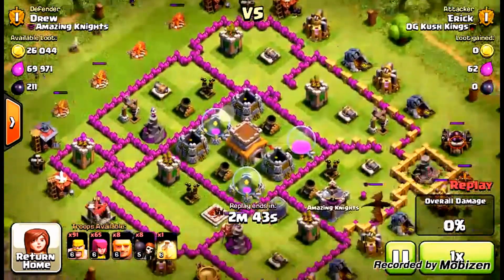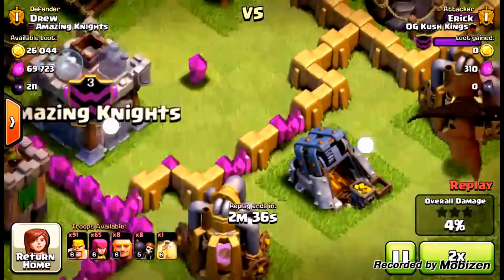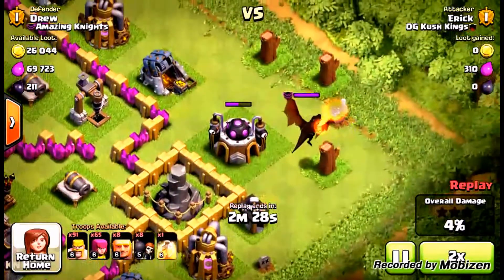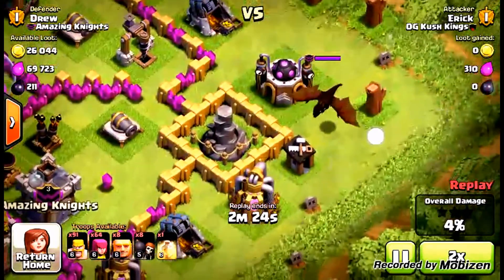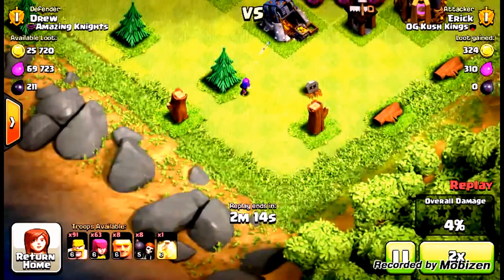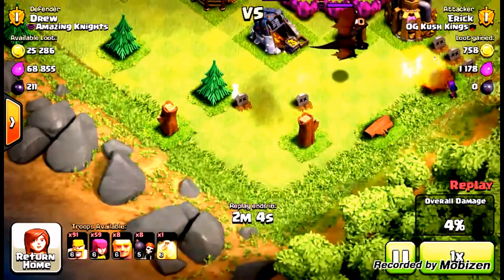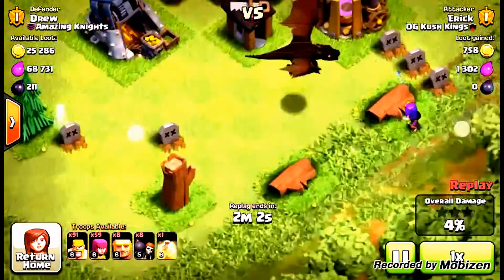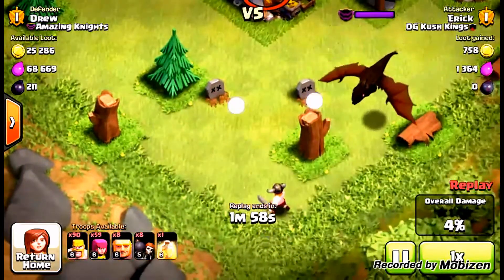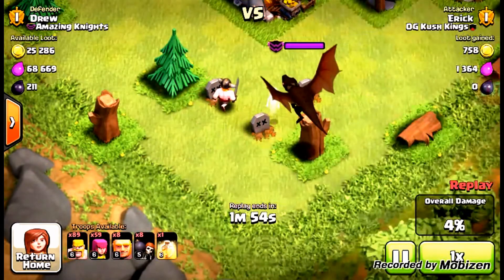So I've got this dragon in the clan castle trying to stop me from getting to Crystal league. First thing you want to do is get him centered — don't get him on the edges. I'll show you why: if you drop archers on the sides they just go to the side like that. So you want to get him nice and centered, away from the edges.